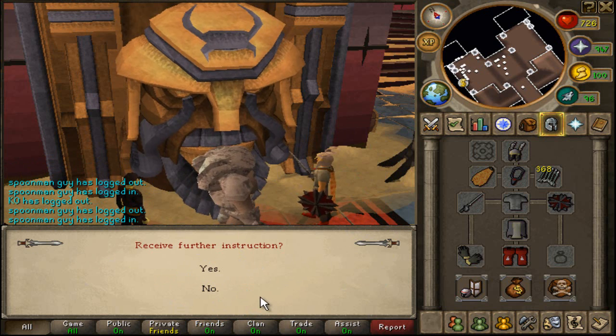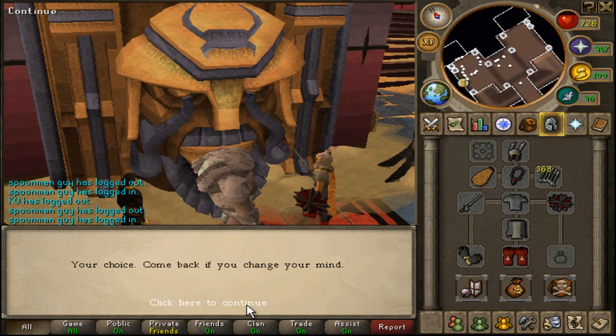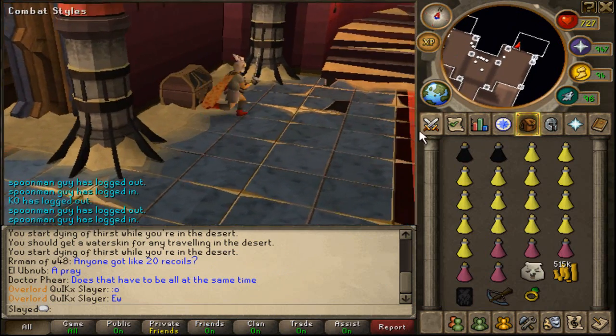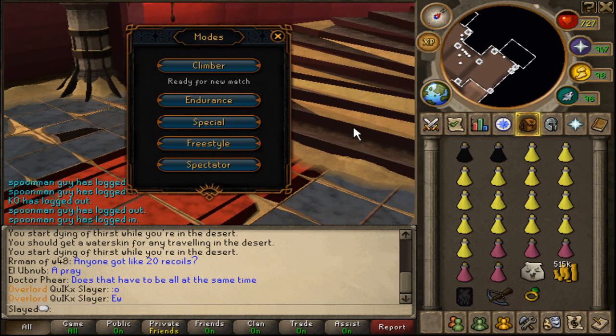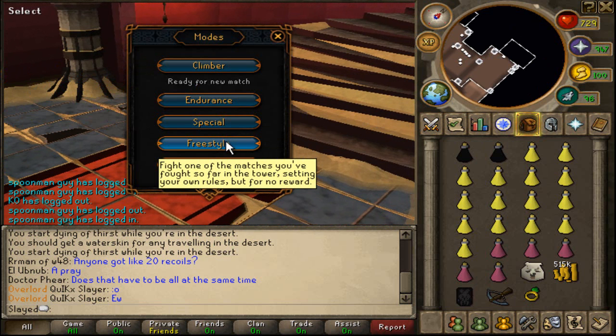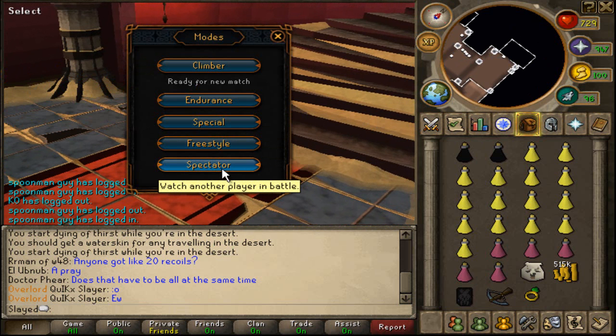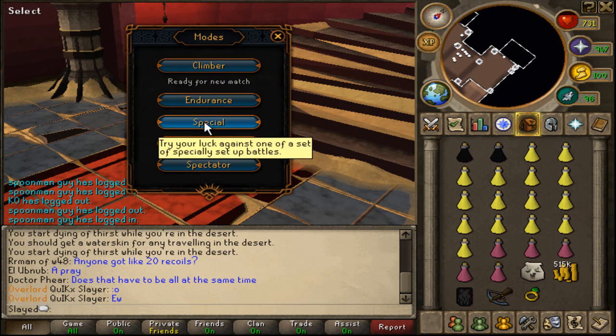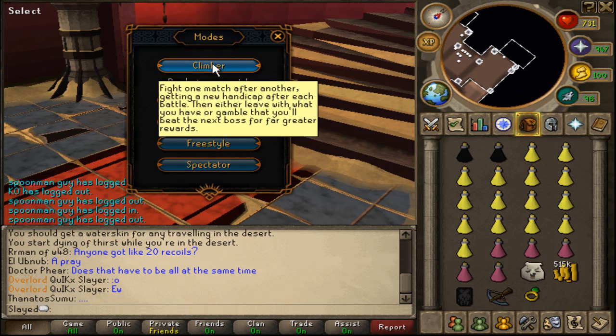I just want to speed through this — I don't care about the dialogue, really. Let's get into this. Let's go into the Dominion Tower. The modes available are: a specialty setup battle, fight one of your previous matches, watch another player in battle, or climber mode — fight one match after another getting a new handicap each time, leaving or gambling for greater rewards. What should I do? Climber or Endurance? You know what, I'm going to go Climber. Let's go.